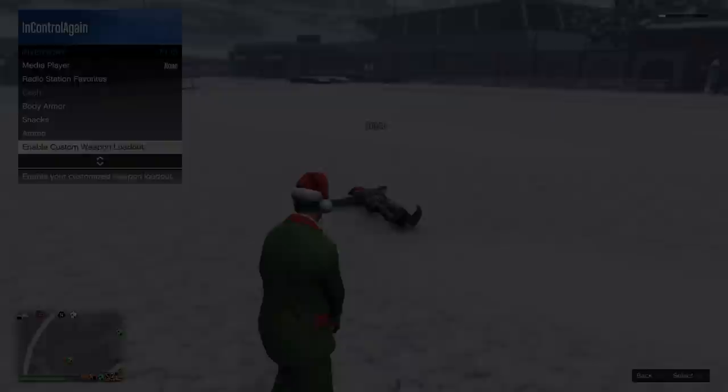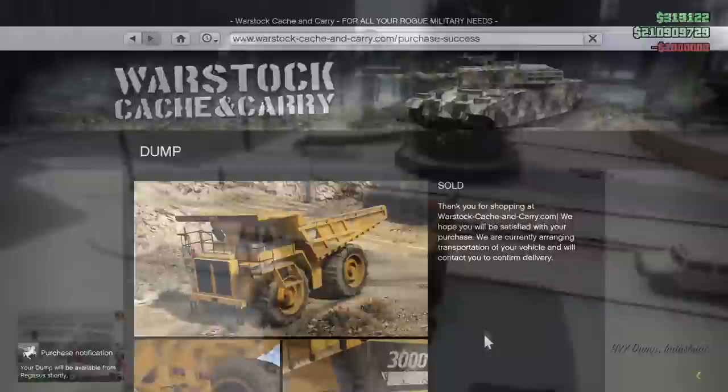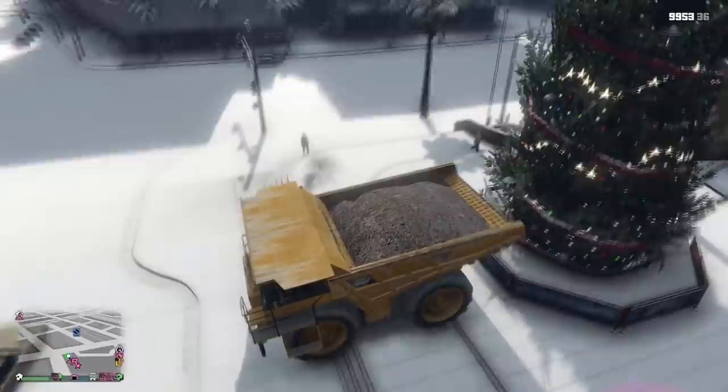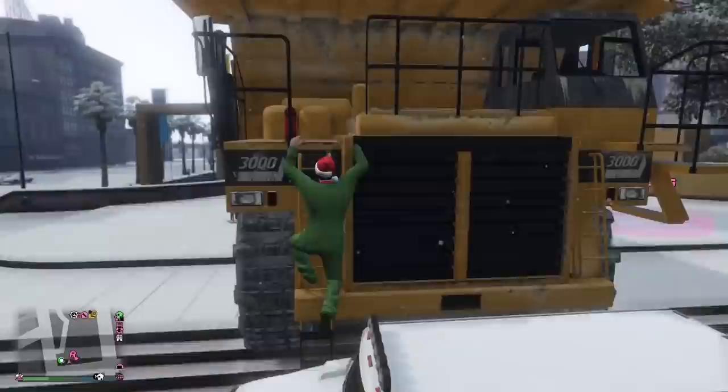And finally, it's only fitting that we finish off this video with a festive launch glitch — tis the season after all. To do this glitch, you'll need a dump truck. These can either be found in Sandy Shores or purchased from the Warstock Cash and Carry website. Once you have one of these trucks, bring it to the Christmas tree in this location and reverse it into the side of the tree. Get out of the truck, get a car and then park it in front of the truck — this will help you climb on top of it. Once you're on top of the dump truck, go up to the tree and try to jump onto this lantern. After a few attempts, your character should eventually phase into the tree and you should be launched upwards at pretty high speeds.